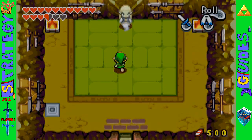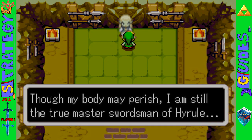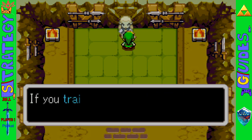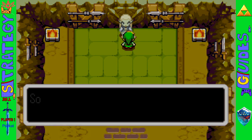Once you have all the scrolls, including the ones from Swift Blade, this ghostly guy in a grave — which you most likely would have seen on your way through the swamp — is the Grave of Swift Blade I, who will teach you a powered-up version of regular Swift Blade's spin attack move.